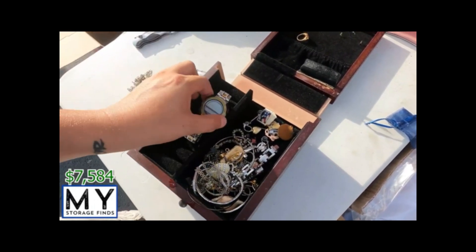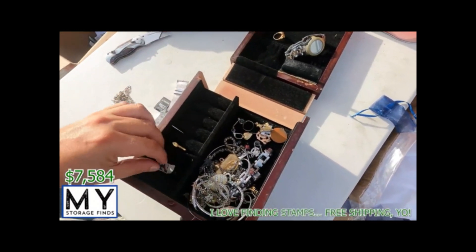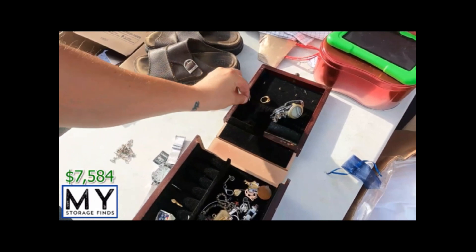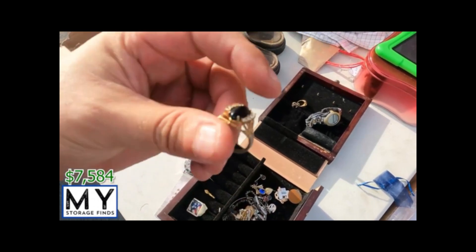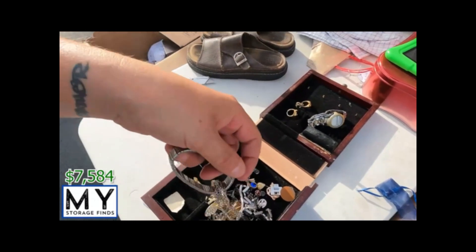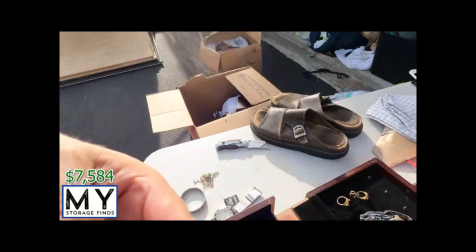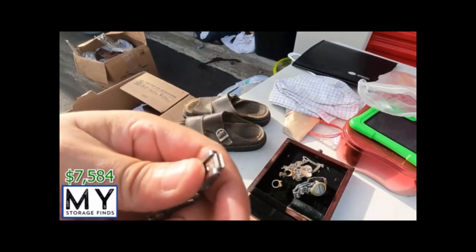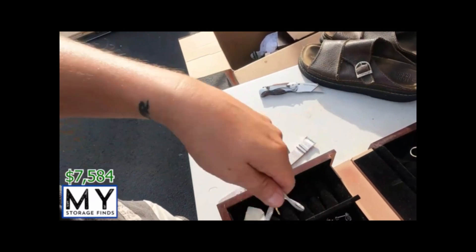All kinds of stuff in here. Amitron. We need that stamp. No marking on that one. Pretty nice — Dolce and Gabbana, Stone of Steel necklace.